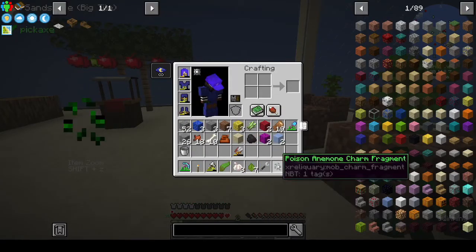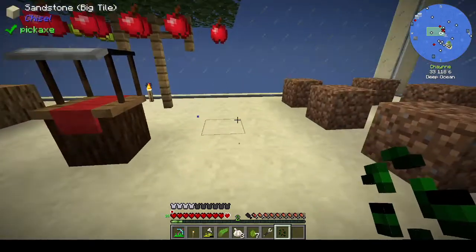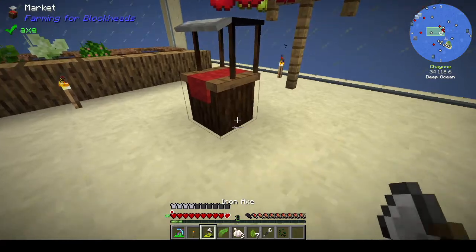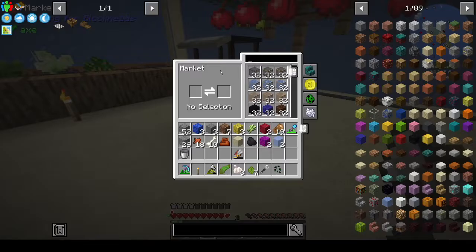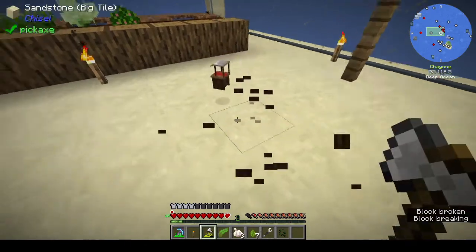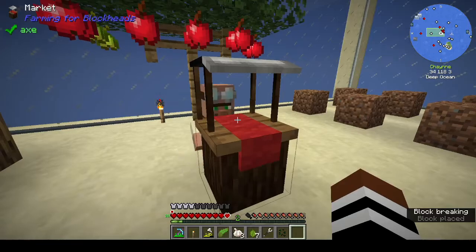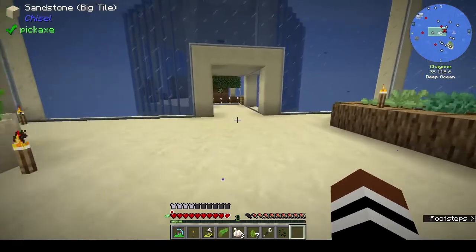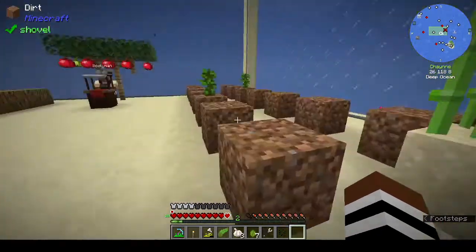What is this — poison anemone charm fragment? After all that I realized the market guy had gone too, although I know how you can get him back — just break the market and replace it. To be honest I don't need him either, because if I right-click on the market I still get the trades. But we'll put him back. Hi Devaria again, but Devaria's disappeared — I think she might have got suffocated in the trees again. You'd think she'd have learned from last time.